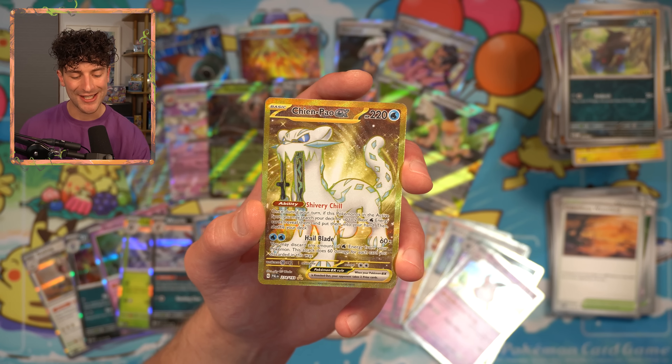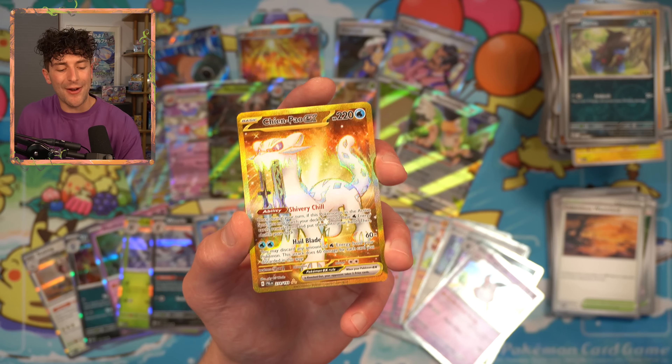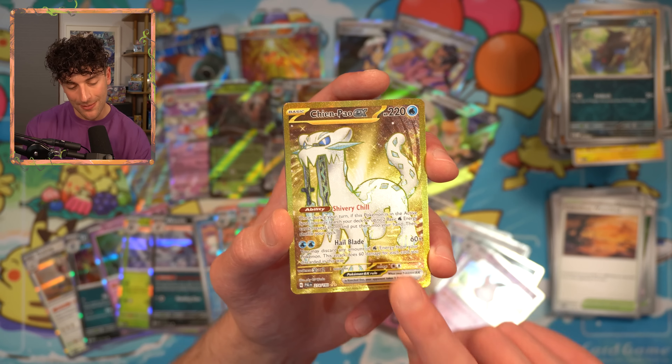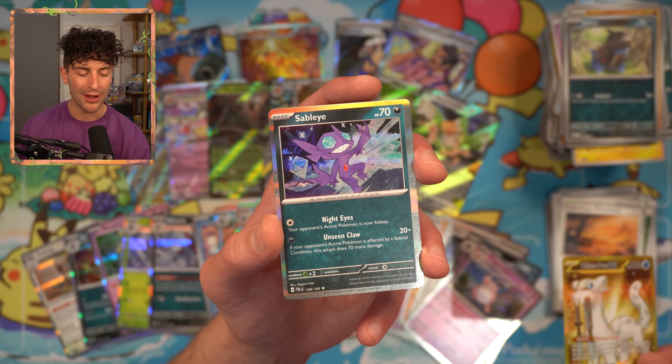You guys are 100% going to say that this is a rigged box — I didn't, I just was saying it for the bit. This was the Chien-Pao pack and it just happened to be. Do we have another Chien-Pao? Imagine. Just Sableye — Sableye, my beloved. Not the Lost Origin version, but I still love the little fella.